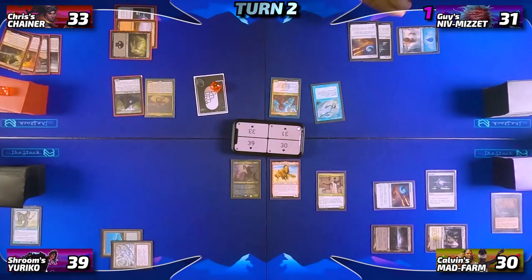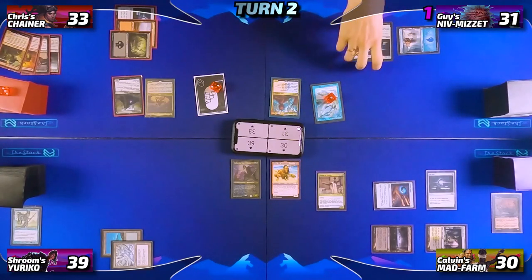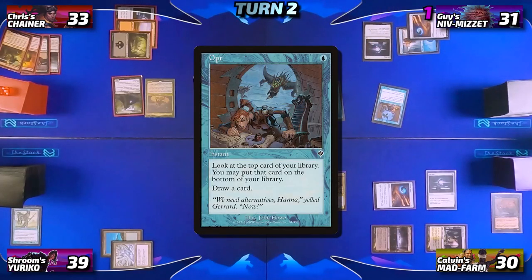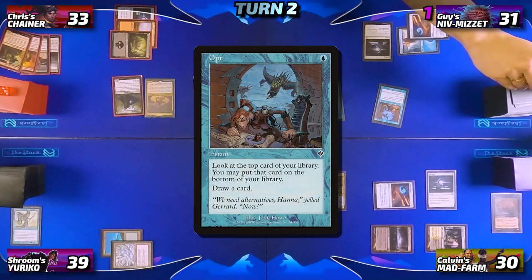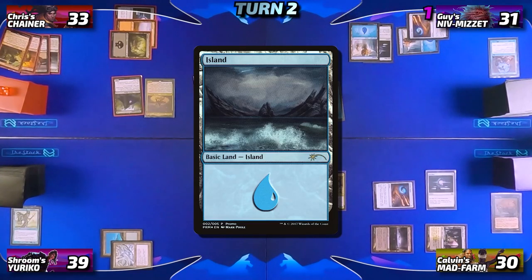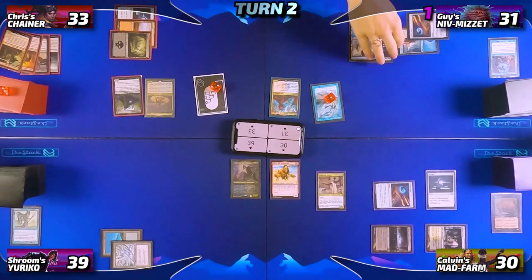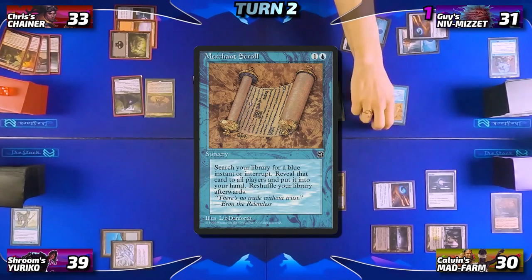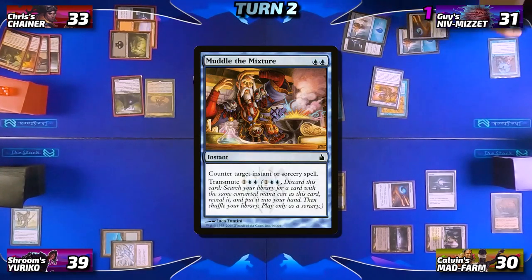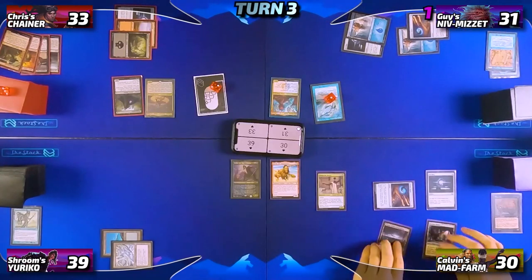Guy untaps, pays the Mystic Remora tax, and draws his card for turn. In his first main phase he taps his Arcane Signet to cast Opt — he looks at the top card, decides he wants it, puts it back and draws it — then plays a Basic Island as his land for turn. He taps for two more and casts Merchant Scroll, tutoring up a Muddle the Mixture to add to his hand before passing.